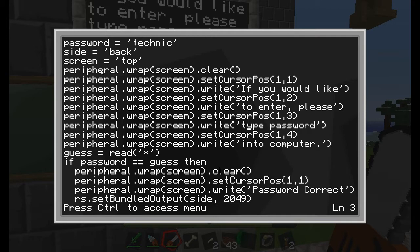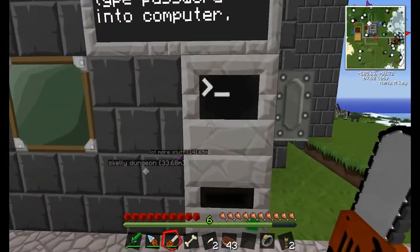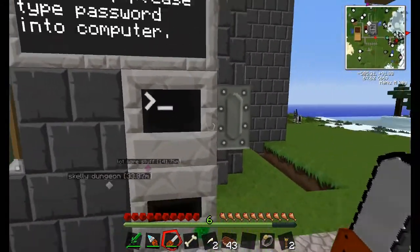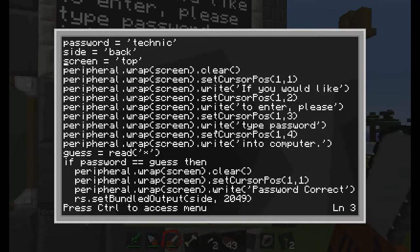On this computer the program is called 'password', so I can go in here and look at it. The 'side' and 'screen' variables — what those do is relate to the back and the top of the computer. Each time I want to talk about the back instead of typing 'back' I just type 'side', and same thing for the top — I use 'screen' because I'm referring to the monitor. All these peripheral.wrap calls — this one clears the screen just in case there was something on there.